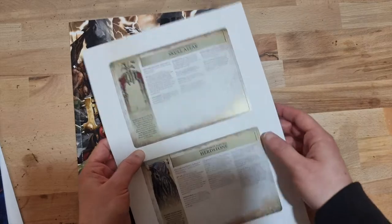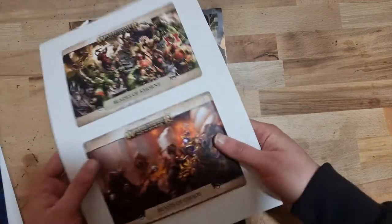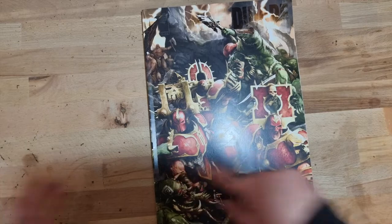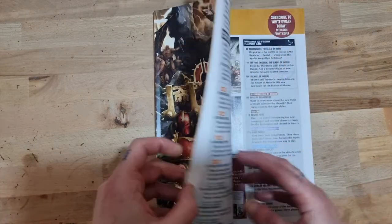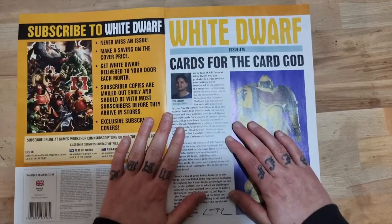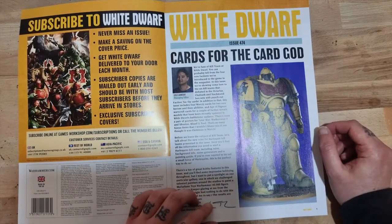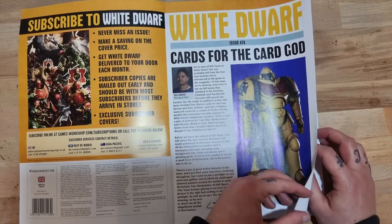We also have some cards for the updated Skull Altar and the updated Herdstone, which was in the last White Dwarf, and the Beasts of Chaos and Blades of Khorne. We'll see some more Blades of Khorne in here as the cover may suggest. There's also a lot of other cards, hence the title 'cards for the card god', so we'll see some for Kill Team and for War Cry.